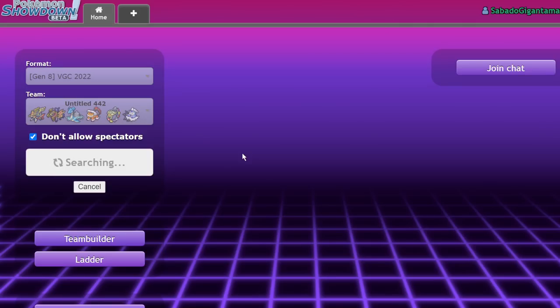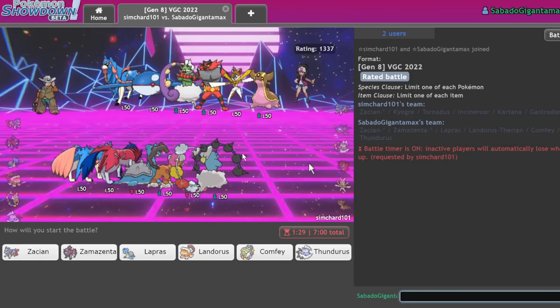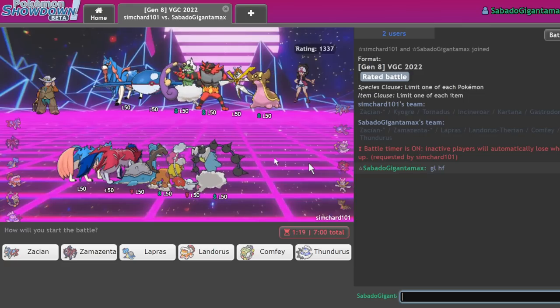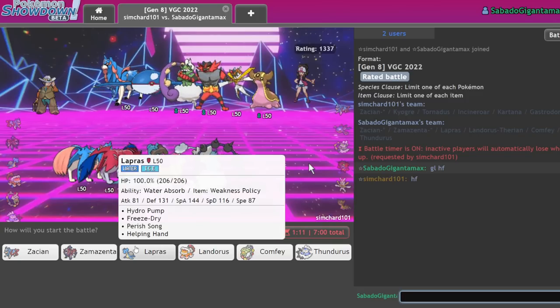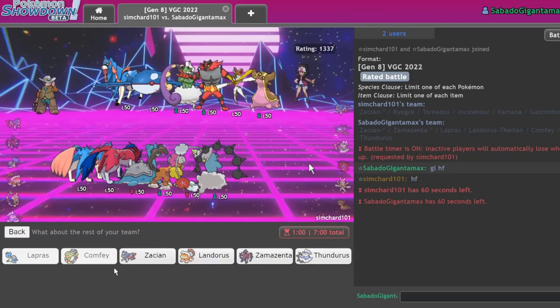Full disclosure — when I said I did well in testing, I mean I played one game. This is going to be my second game with this team. We're facing a Kyogre/Zacian team. Honestly this Lapras looks like a nightmare for them if I can deal with Kartana, and we do have the tools for that. I think I want to lead Lapras and Comfey — that shouldn't be a bad idea.